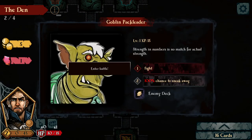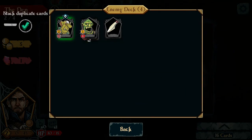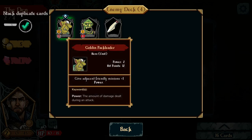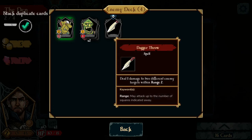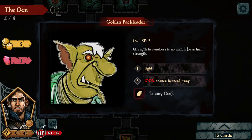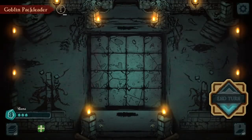I'm going to fight this one right here. Let's take a look at the enemy deck — just the main card. Give adjacent friendly minions plus 1 power. Negates all damage suffered in one instance — remove this effect at the start of your turn. That's going to be a pain. Dagger throw — deal damage to two different enemy targets within range 2. That's actually pretty good, so we'll have to be careful on this one too.